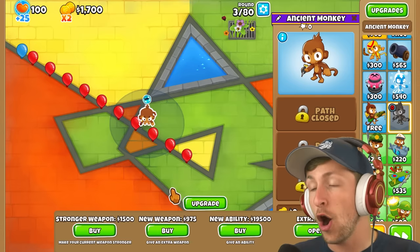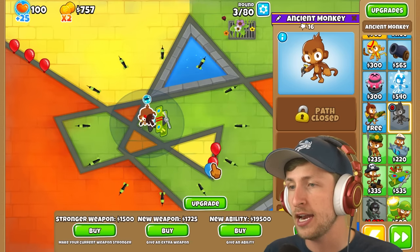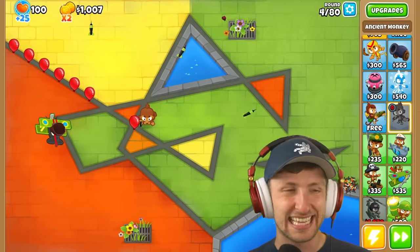He doesn't have any base weapons, so I have to buy something. Lots more darts right off the bat — that's huge. I think we lost. There's no way that we'll be able to beat this with everything costing three times as much money.